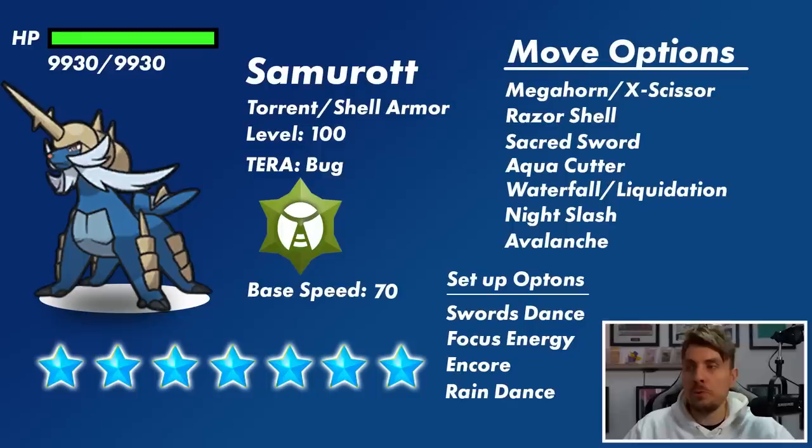Another coverage move it gets is Avalanche. It also gets access to Grass Knot, so if you're planning on bringing Water-type Pokemon, keep that in the back of your mind. Predominantly, Samurott is probably going to be more of a physical attacker — possibly mixed, but its big attacking moves like Megahorn, Razor Shell, and Aqua Cutter are all physical-type attacks, so it makes sense it will play off its Attack stat rather than its Special Attack.